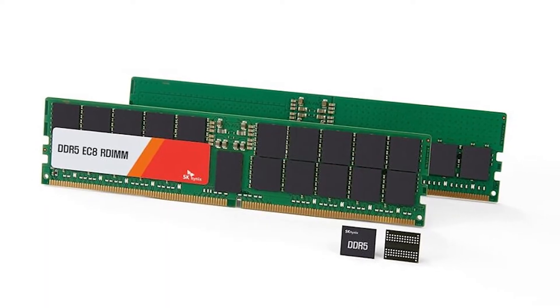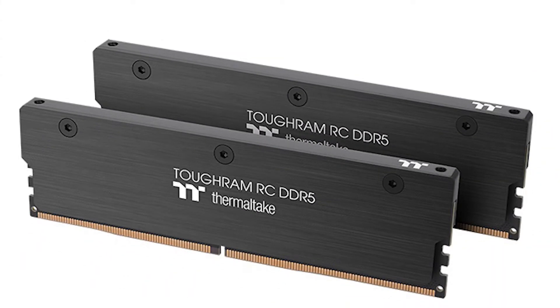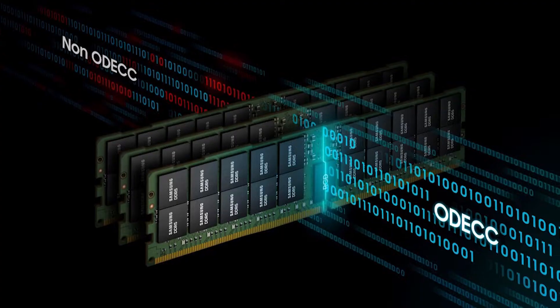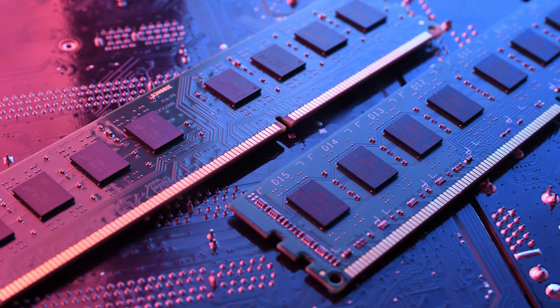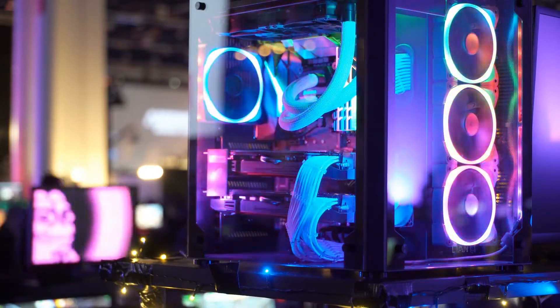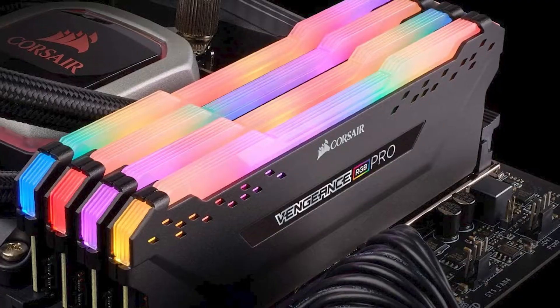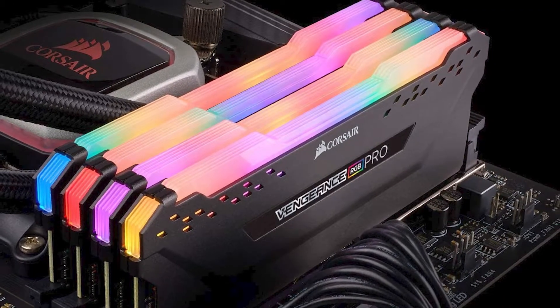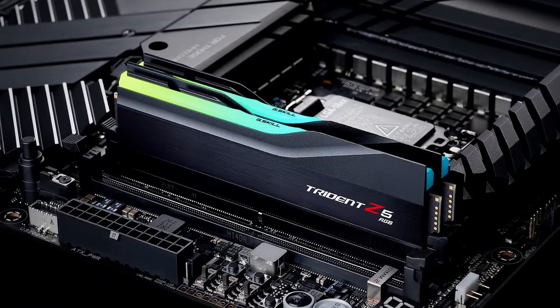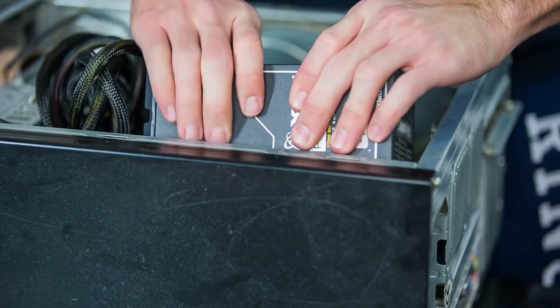DDR5 modules will also have more memory capacity due to improved memory chip density. DDR5 chips will enable the creation of chips with four times the density of DDR4, allowing for individual DDR5 chips with up to 64 gigabytes of memory. Finally, DDR5 will be more energy efficient, operating at 1.1 volts instead of 1.2 like DDR4. While that might not appear to be a significant improvement at first, it will have a meaningful impact on portable devices and servers that operate around the clock.